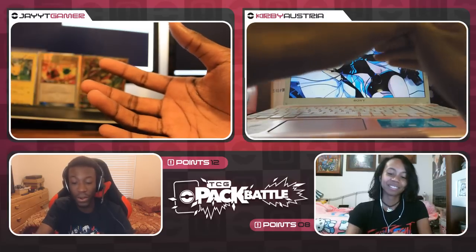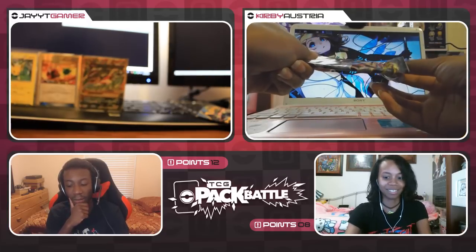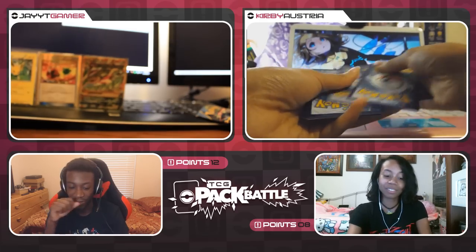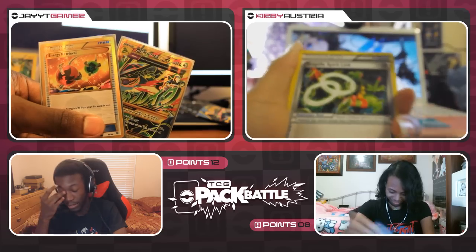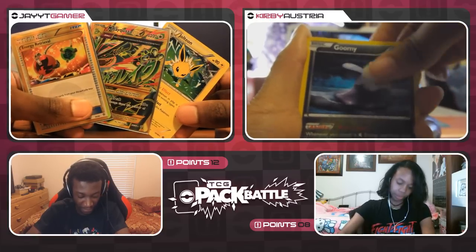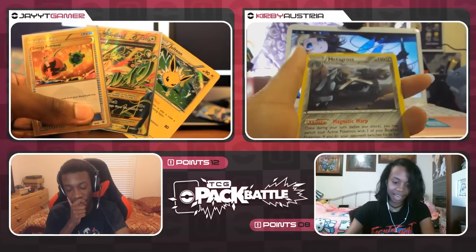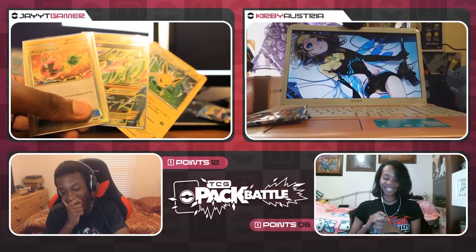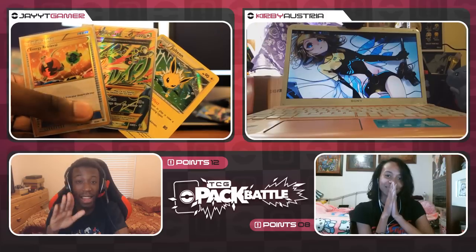Valerie is at eight — all she needs is a full art to tie, a secret rare to win. She could also pass with a reverse rare and a full art. I'm still saying I'm probably not going to win this one. Valerie's next pack: Vespiquen, Sceptile Spirit Link, Rotom, Persian, Unown, Goomy, Magikarp, Spinarak reverse Holo Hex Maniac, and Metagross.